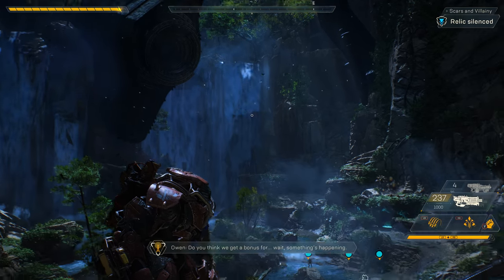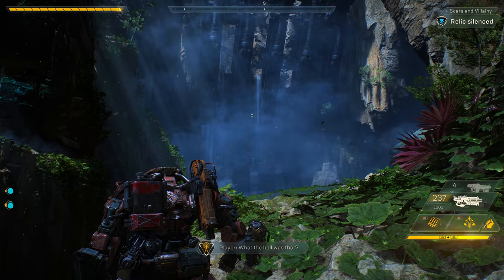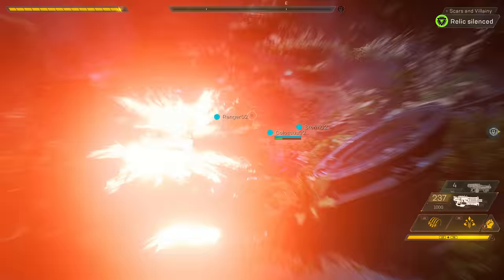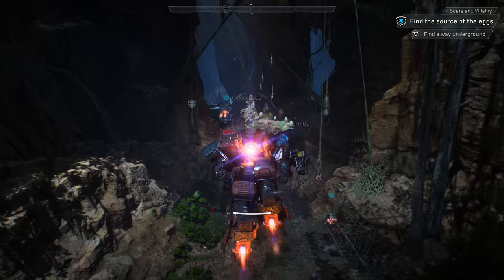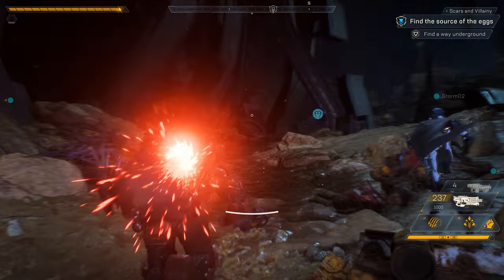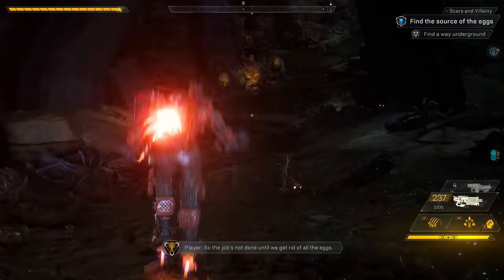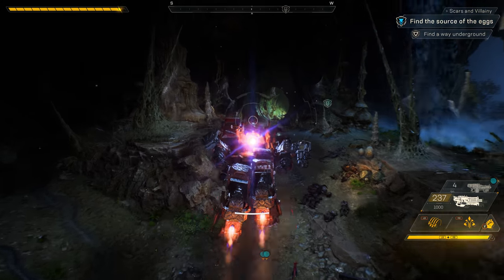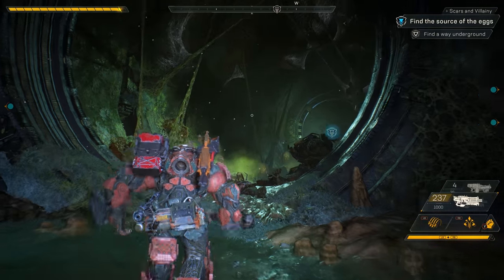It's gone silent — disaster averted. Do you think we get a bonus for — wait, something's happening. What the hell was that? I think that was whatever laid all the eggs around here. The sound came from below your position. With some pretty awesome teamwork our squad was able to silence this relic. Relics are littered throughout the world, left there by the Shapers, abandoned and volatile. But right now the mystery of the Scar weapon is taking us deeper and deeper into this stronghold. The Scars were using those eggs to make acid, so the job's not done until we get rid of all the eggs.